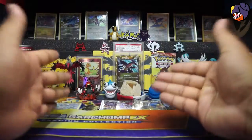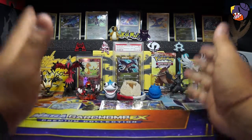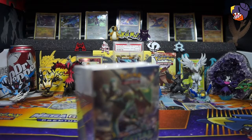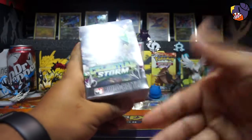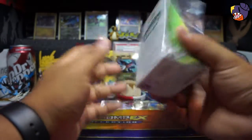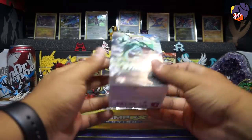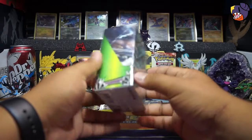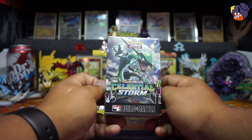Hey guys, welcome back! My name is Gurchomp and today we are gonna open something pretty cool. I missed the pre-release and I really like these little boxes. GameStop had them, so I bought one for now — I've got several Celestial Storm coming in, can't wait for that. Everybody's been getting pretty good things off the pre-releases, so let's see what we can get. This Celestial Storm color is really awesome.